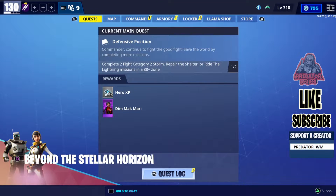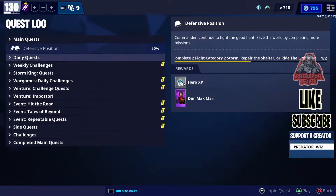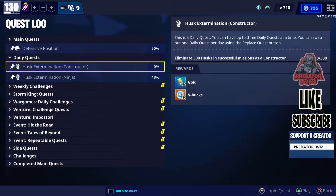Hey, what's going on guys, it's me Sam, also known as the Brother WM. Welcome to another Fortnite Save the World V-Bucks mission video. Today we do have a V-Bucks mission, but first we're gonna check our daily quest. I got this one for today: eliminate 300 husks using a constructor in a successful mission.